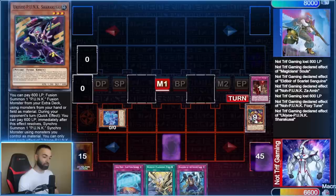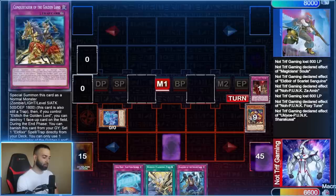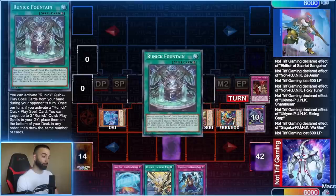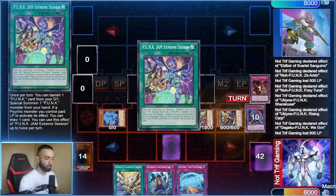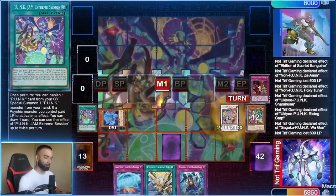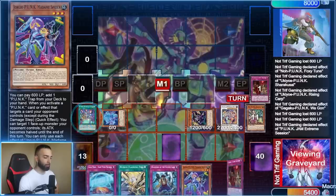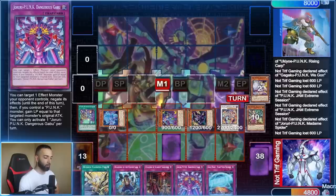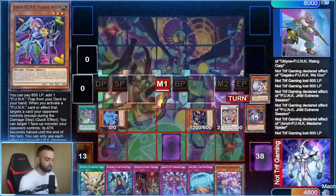I use Runic to add, then Foxy Tune to send a Runic card — another great send. We summon Shark, and now the graveyard is full. We search the Punk card first, then the Punk field spell — because you're going to put Runic on top of it afterwards. We draw off the Punk card, search a trap, use the field spell effect for Scarlet, then draw again from Punk Jams. Now we have two draws and a search.